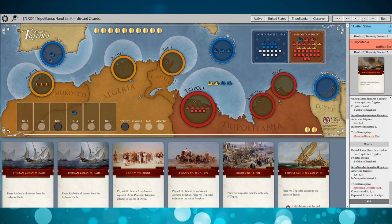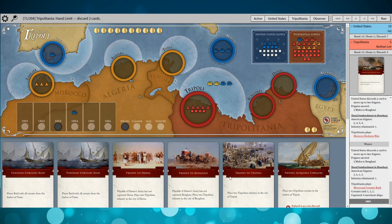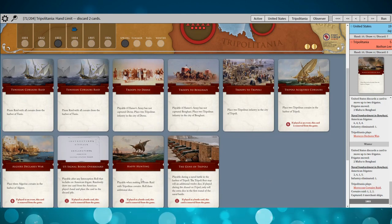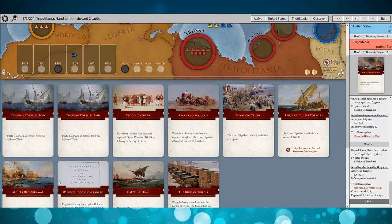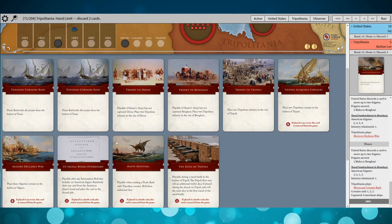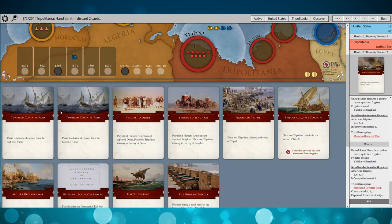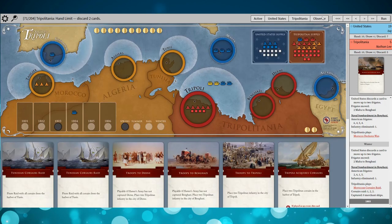I declare war with Morocco, which causes yet another naval bombardment and clears out Benghazi. It's actually interesting because it's now a clear path for Hammett's Army to just walk to Tripoli. I use my Moroccan Corsairs to raid but don't capture any merchant ships, which is really unfortunate. Still, I've got some troop and Corsair reinforcements — Happy Hunting is great — and Algiers Declaring War is great too.